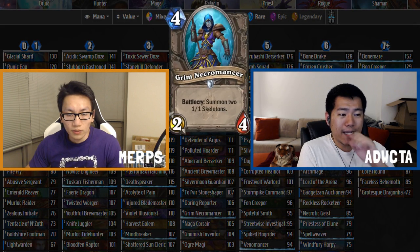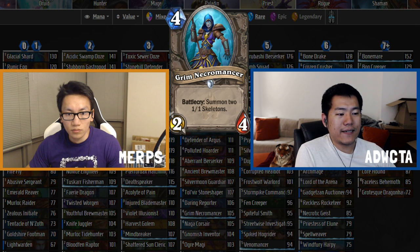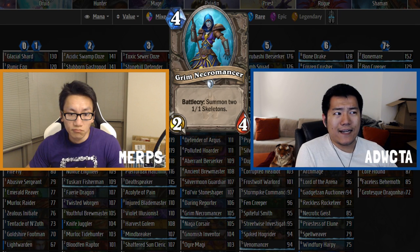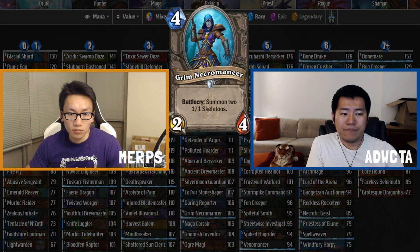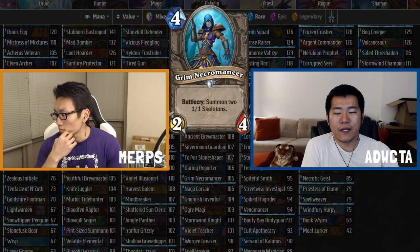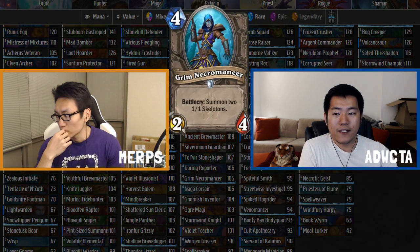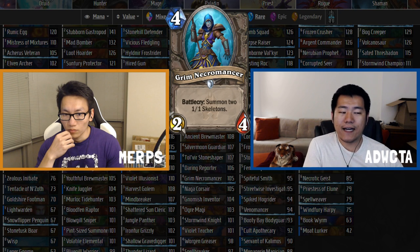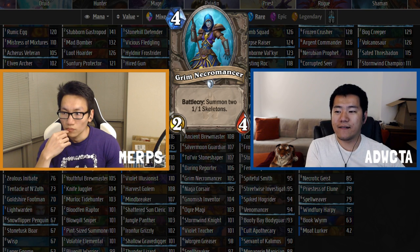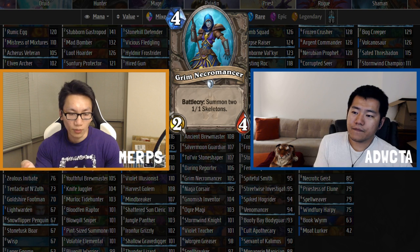Next card: Grim Necromancer is a 105 — around Darian Reporter/Naga Corsair level. It's a four mana 2/4 battlecry that summons two 1/1 skeletons. The comparison is Razorfan Hunter, which is a 96 — quite a bit lower. Grim Necromancer has four attack on turn four versus three attack on turn three for Razorfan Hunter, so why is it significantly better?